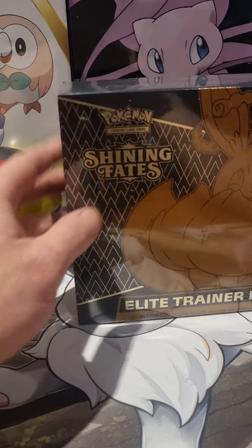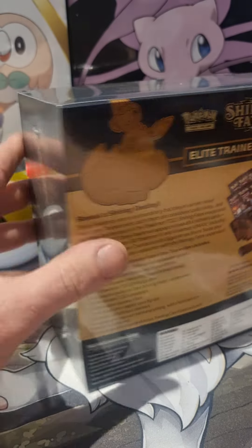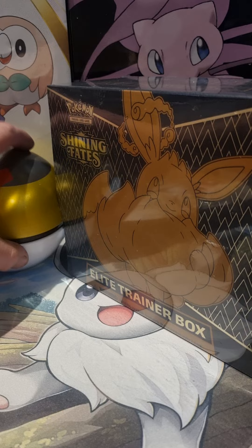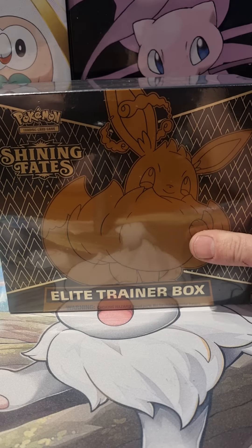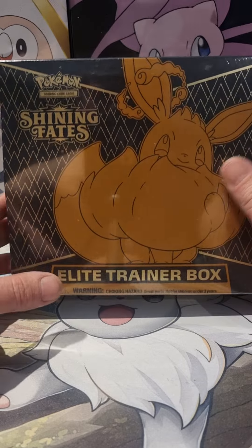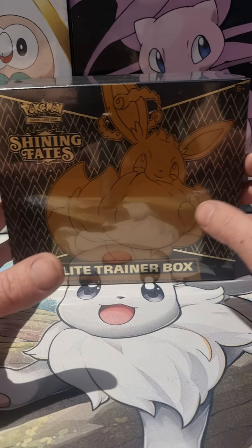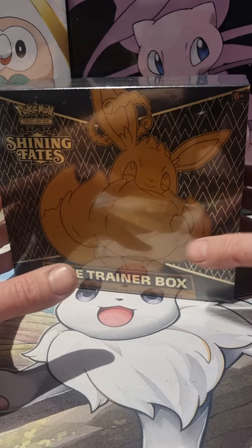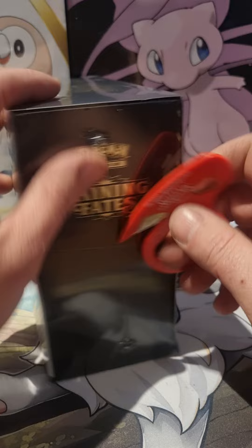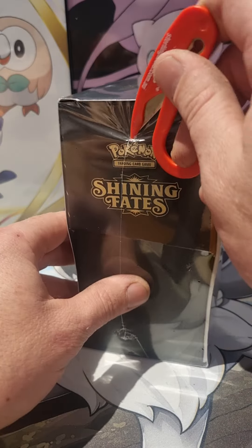Today we have something very special — probably not too special for you, but I have never opened an ETB before, so this is my first ever ETB. I had a choice today between the Shining Fates Eevee one or the Pokemon Go Mewtwo one. I'm hoping I've made the right choice, because I do like the Shining cards we've gotten out of the Pikachu boxes.